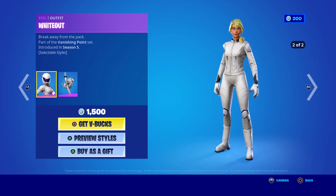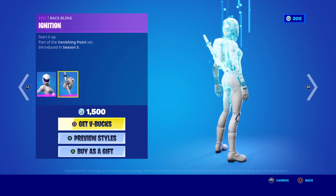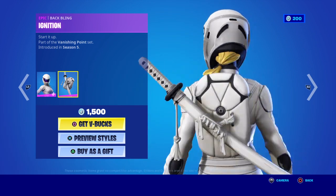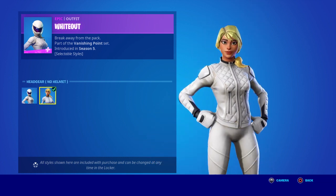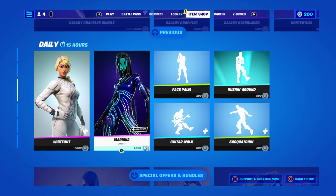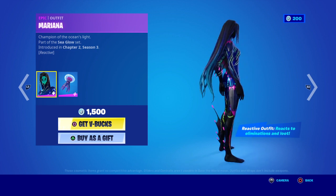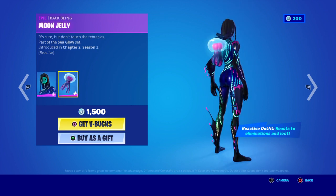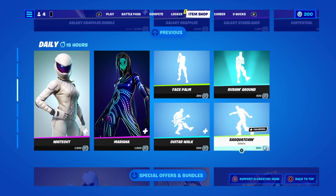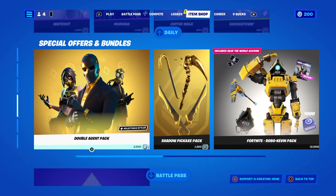You've got this racing car driver wrap — wiped out — and you've got the bat bling as well, and the samurai sword, with or without the helmet. That's the only difference. At 1,500, this one's reactive and it's not been before. Then you've got the guitar walk — that's a traversal. There's Sasquatch — that's traversing, rushing around. Face palm. And then you've got the Double Agent pack.